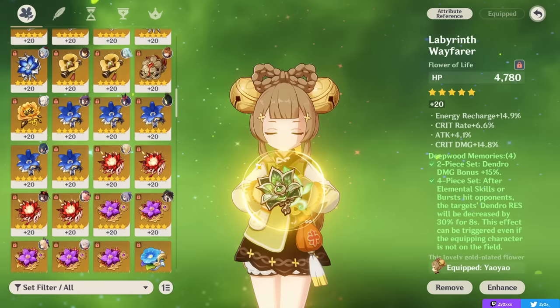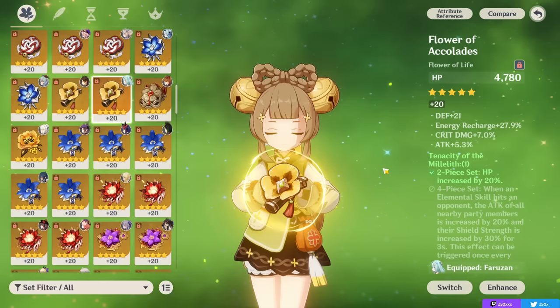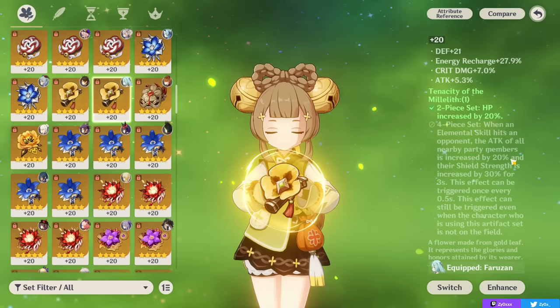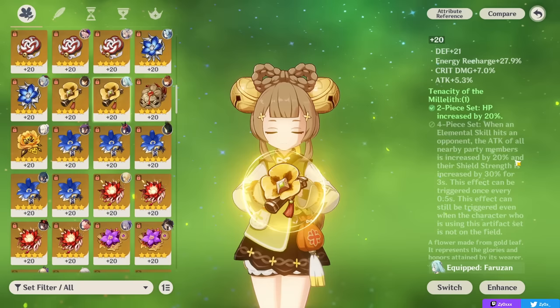Other sets that can sometimes be better include the Tenacity of the Millelith set, in a team where you want ATK% and aren't really focused on Dendro damage. An example is an Aggravate team with a hyper carry like Keqing or Cyno when you're not running any other Dendro supports — the 4-piece ATK% buff gives your entire party 20% ATK when your skill hits an opponent, while also giving Yaoyao 20% HP on the 2-piece for more healing, making it sometimes the best option in an Aggravate team where your Dendro damage is only coming from Yaoyao and isn't that relevant.